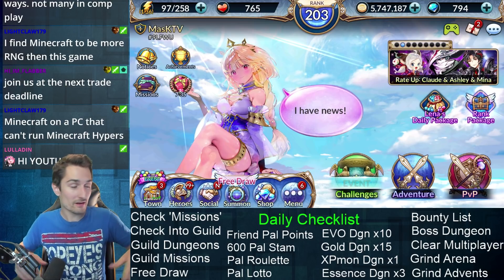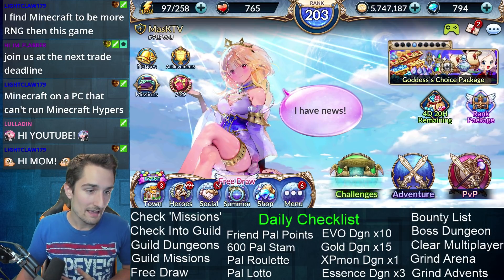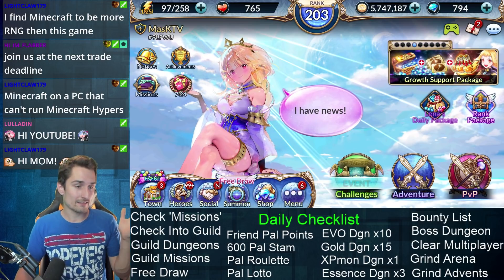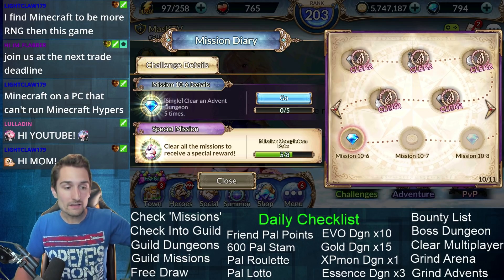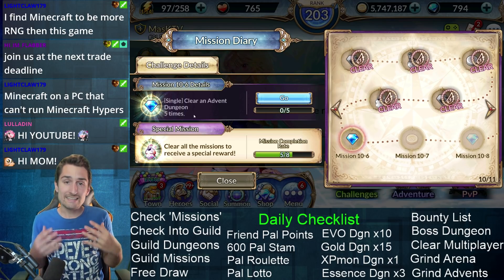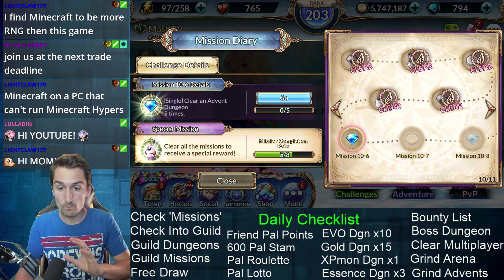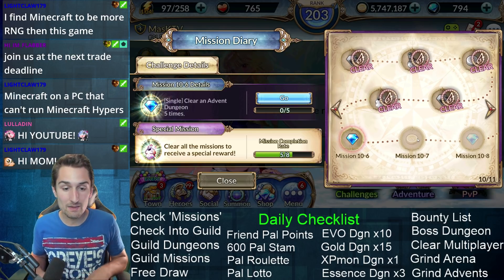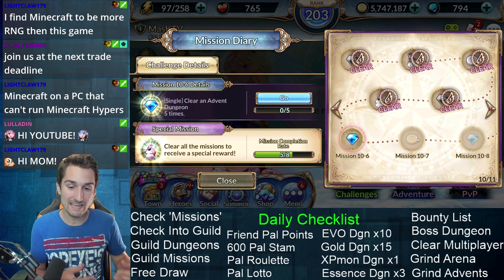I've created a checklist on the bottom right hand corner of the screen here and we'll just go through the list together. The first thing I always do when I log in is check my missions. Go into your mission diary and look at what you still have to do. This mission diary on any given day should really dictate how you're going to go through your dailies, because most of the missions are just telling you to do certain daily aspects of the game a certain number of times. If you follow the order of the mission diary, you'll speed up the process of getting through it.